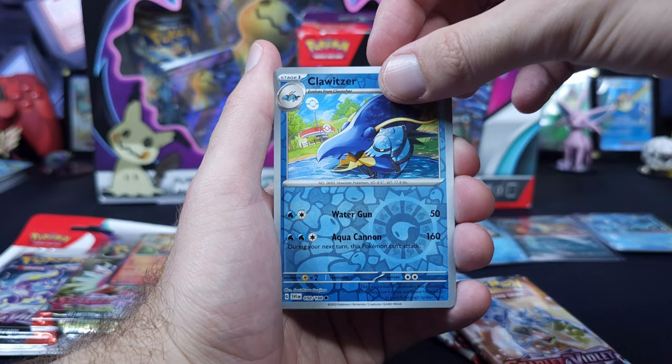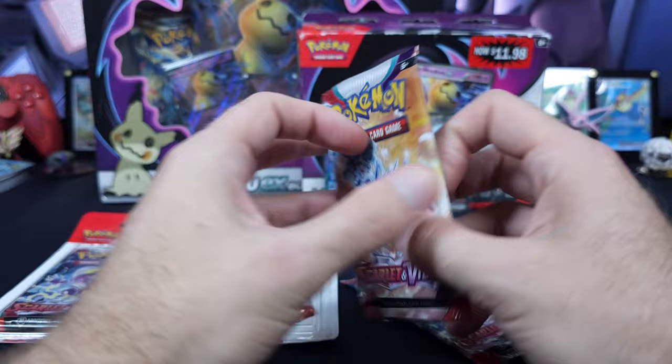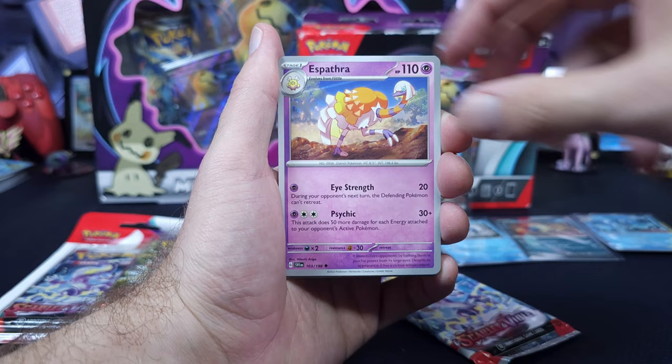Capsakid, Crocalor, Muk, Florgus, Klawf, Sprigatito — and Armor Rouge! We really haven't done a lot of these three-pack blisters. When we got into Scarlet and Violet it was pretty much ETBs, or really booster boxes and mini booster boxes — we fell in love with those. Had really good luck. Arven, Capsakid, Pineco, and Dondozo — so still nothing crazy.